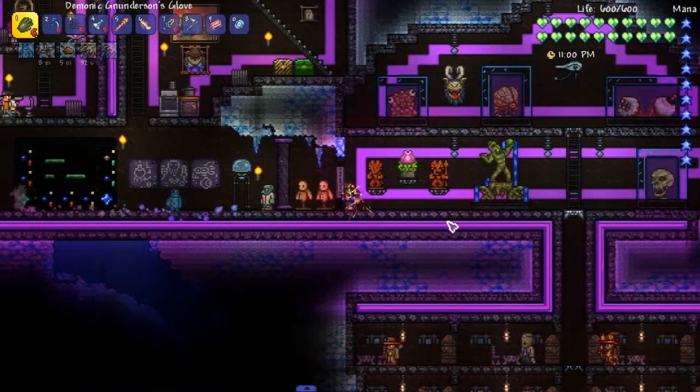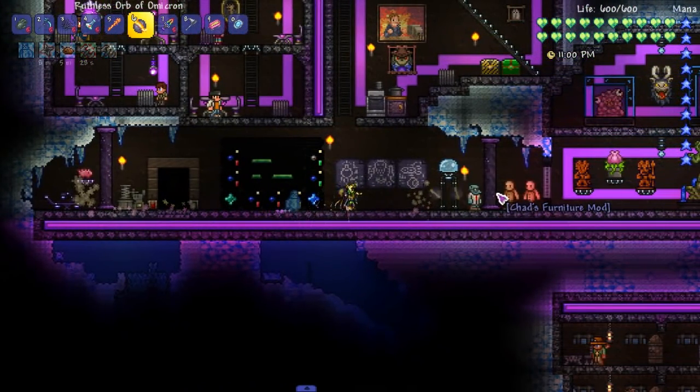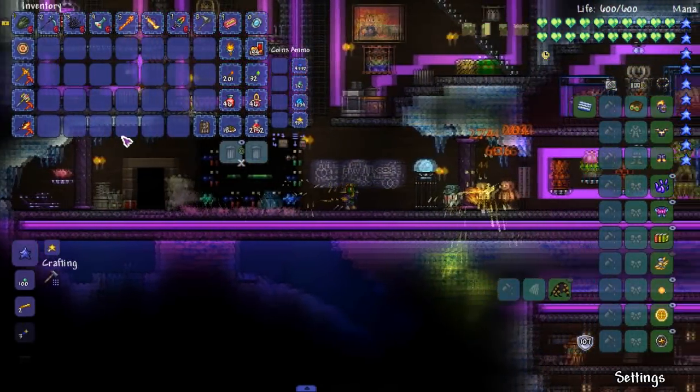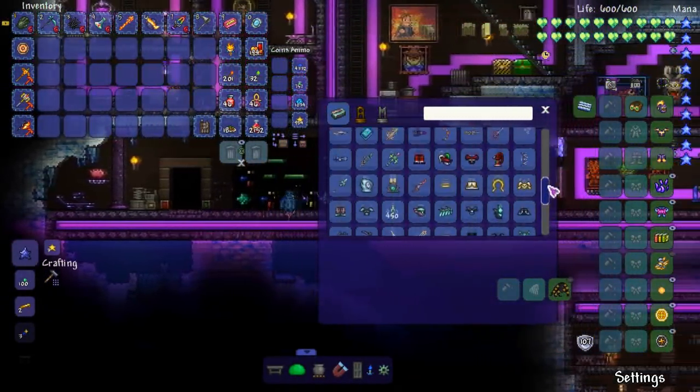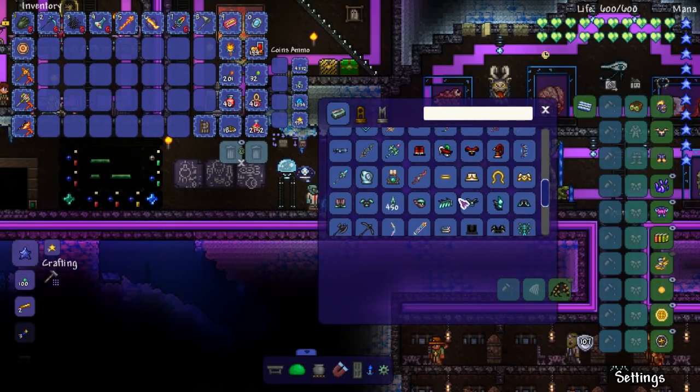Welcome back to Nunderson, everybody. How you doing? I'm doing great. Look at this ball. Amazing. Alright, so welcome back. We're going to be making some new armor here. I don't know what armor set, just one of the three remaining ones.